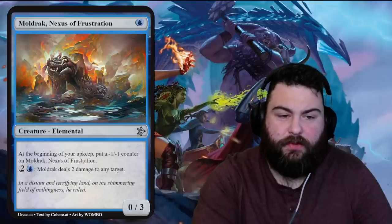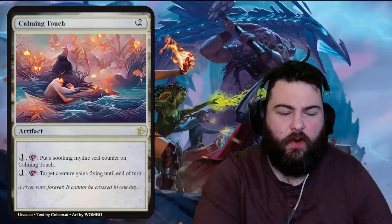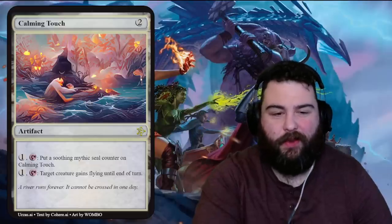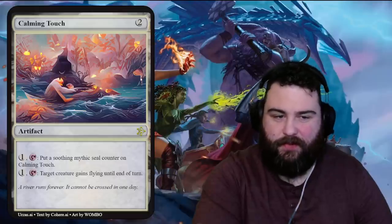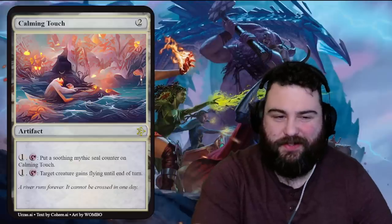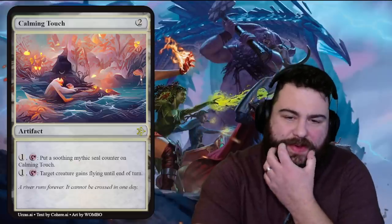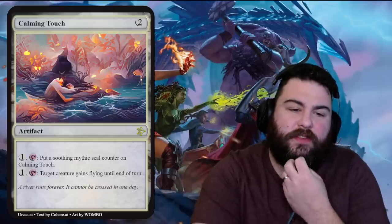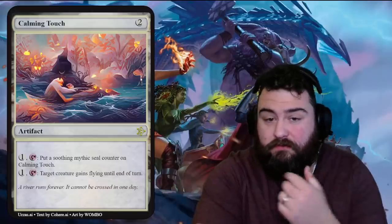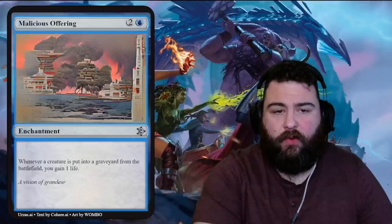Calming Touch — two generic mana for an artifact. One tap: put a soothing mythic seal counter on Calming Touch. One tap: target creature gains flying until end of turn. The second ability is kind of cool — for one mana you can give something flying, useful for blocking flyers too. Not sure what a 'mythic seal counter' does but I'd like some. Flavor: 'A river runs forever; it cannot be crossed in one day.' Words of wisdom from the AI — I really like that flavor.